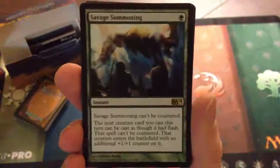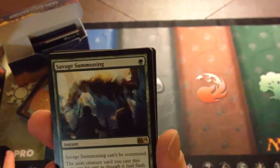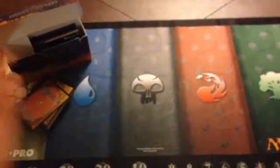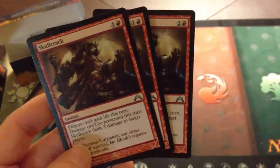Moving on to the sideboard. We have Savage Summoning — one green and it can't be countered. The next creature card you cast this turn can be cast as though it had flash, that spell can't be countered, and that creature enters the battlefield with an additional +1/+1 counter on it. I would actually put more of these in here, probably. Then we have three Skull Cracks — red and one. Players can't gain life this turn, damage can't be prevented this turn, and Skull Crack deals three damage to target player.